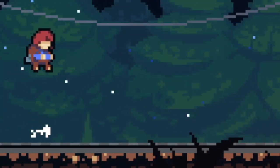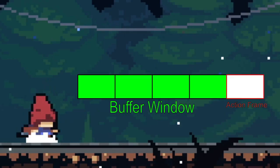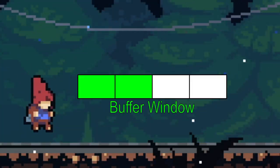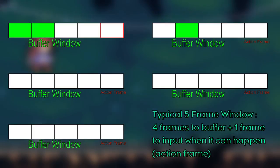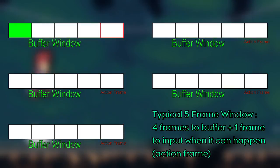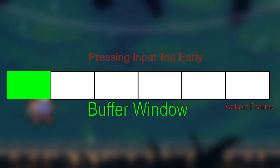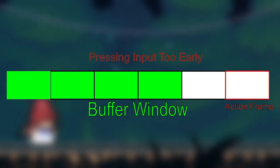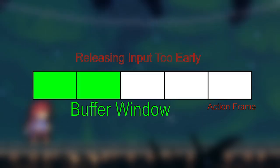So for how it actually works, the input buffering window is 4 frames. And the frame after that is the very first frame the action can happen — I label it as the action frame. So on the action frame, the game will check if an input is being pressed. If it is, it will perform that input. So actions that are buffable usually have at least a 5-frame window to execute: 4 frames to buffer and 1 frame when it can actually happen. But if you press jump too early — more than 4 frames before touching the ground — you will not get the jump.